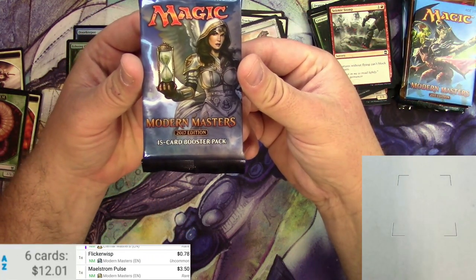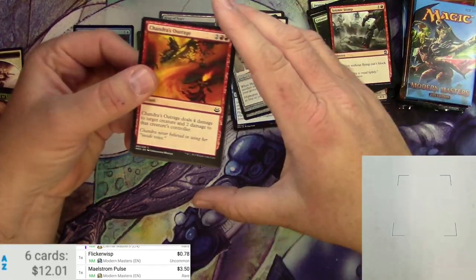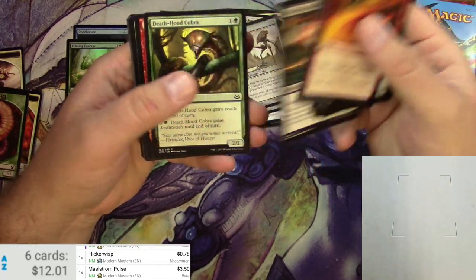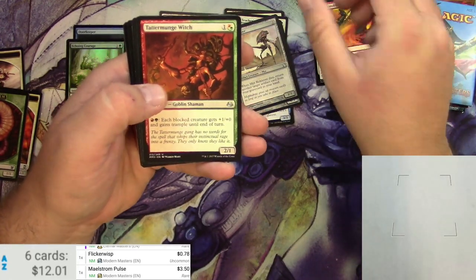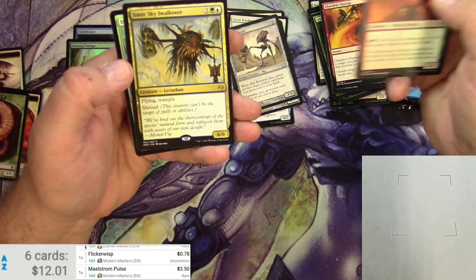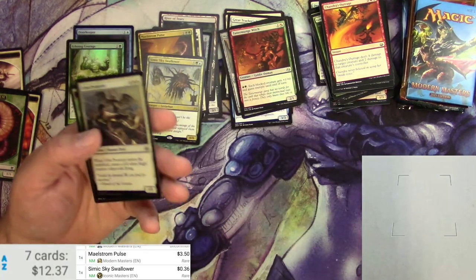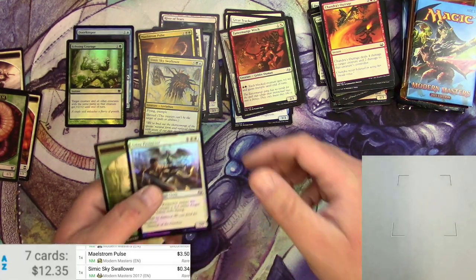Next up is Modern Masters 2017. Chandra's Outrage — look how outraged she is. Law Keeper, The Skeens, Madcap Skills, Tattermunge Witch, Azorius Signet, Unflinching Courage, and a Simic Sky Swallower — not a big one there. A foil Urbis Protector as well — very much not big, 36 cents. Different version? It's actually even less.